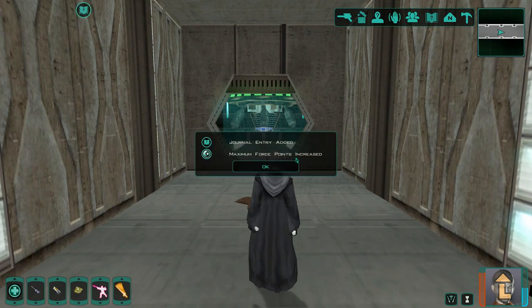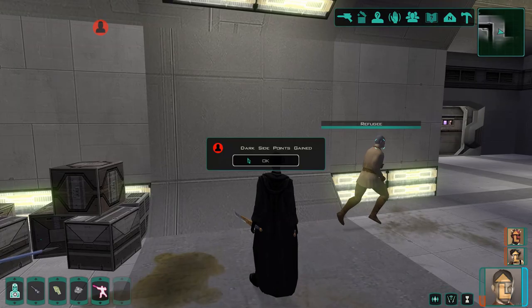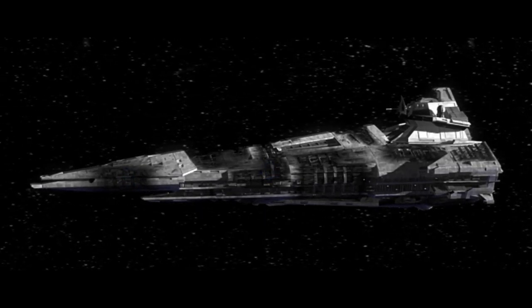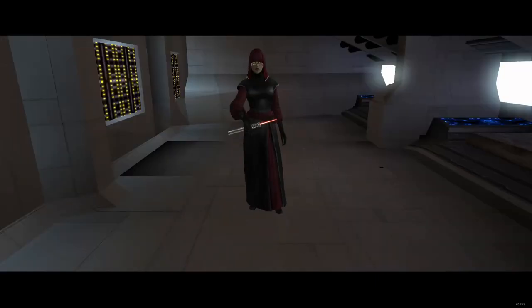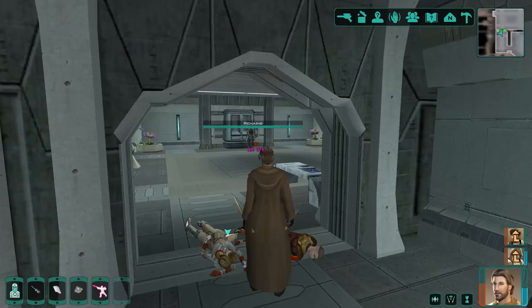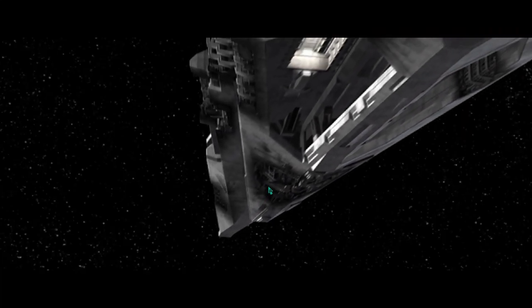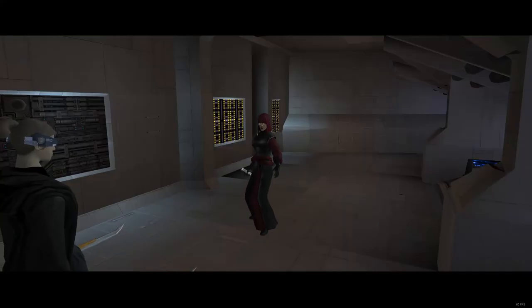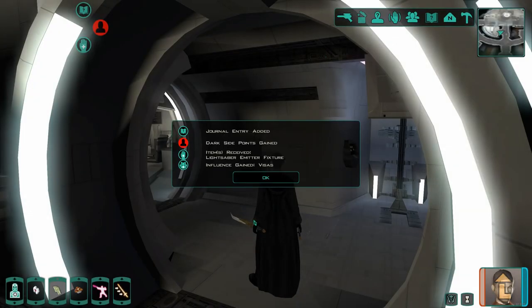Before we move on to the last set of planets, let's not forget about Visas. Amassing a hefty amount of light side or dark side points will trigger the Visas cutscene and for her to show up on the Ebon Hawk. Battle and defeat her to claim your new lightsaber. It is possible to trigger her arrival scene on Citadel Station or on the first planet you visit. You could take advantage of this early on and collect the lightsaber part from her, so you only need to acquire one single piece from a visited planet.